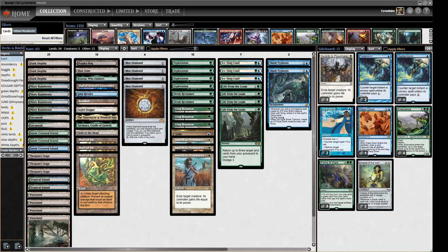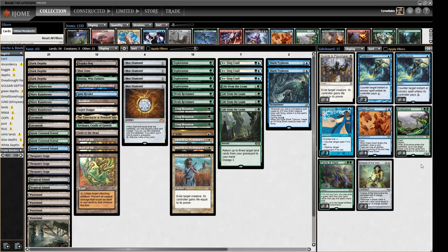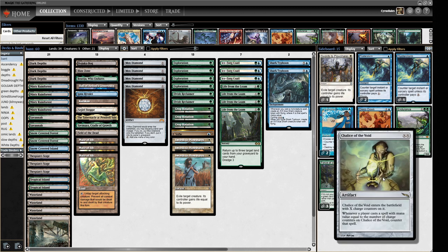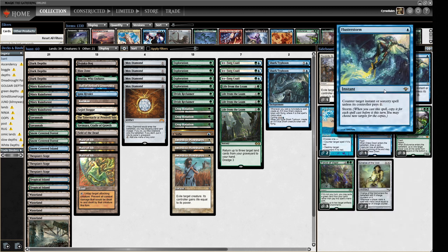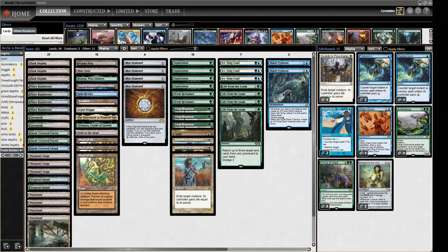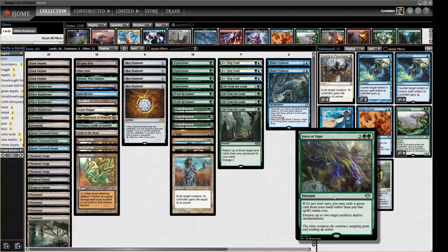We've got three Endurance — it's a really good graveyard hate piece but also a creature that can beat down, and we'll want it in Delver matchups. A couple of Chalice for combo matchups alongside Flusterstorm — when we have Chalice in play you can cast Flusterstorm through it yourself because the Storm copies trigger when you cast the spell, but the first one is counted. We're probably putting Chalice on zero when we play it, and we have three Force of Vigor to blow some stuff up.